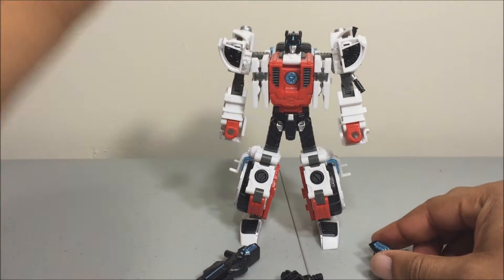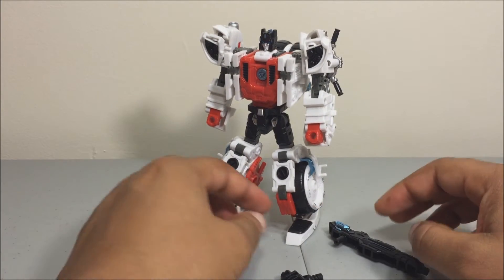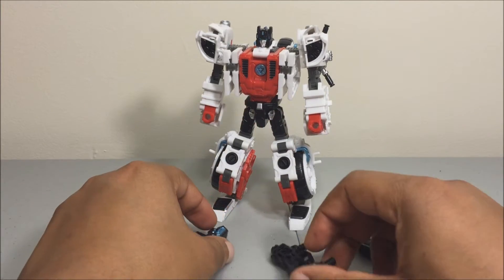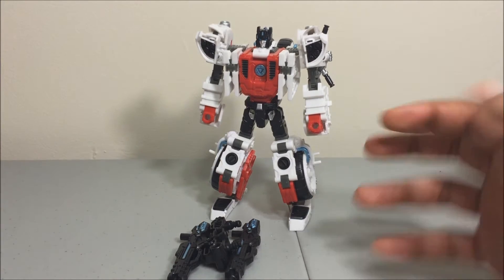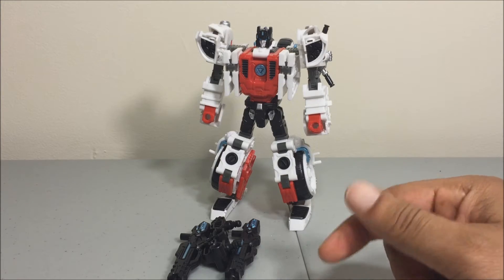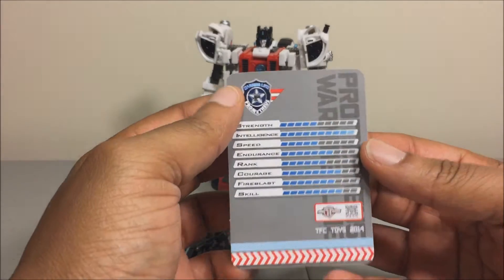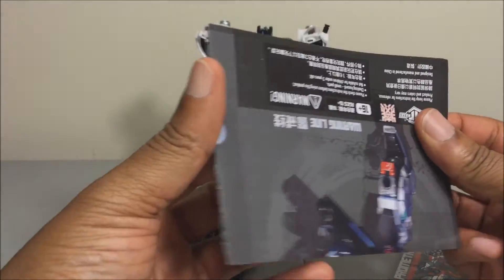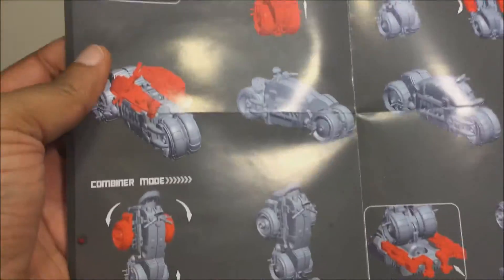Might have to file that down or use some sandpaper — a little tiny bit so it can fit in his hand a little bit better. I'll wait to do that until it's all combined, because I'm not sure what they can do with the weapons in the combined mode. I think they attach to the foot or something like that, so I'm going to hold off. The parts for that are with Hotspot. He also comes with a third-party collector card — this is a cardboard card with his stats on the back. And he comes with an instruction sheet, not a booklet, a sheet, like most TFC Toys instructions.